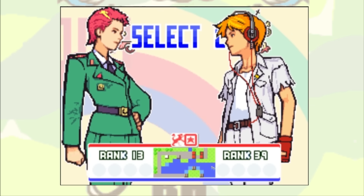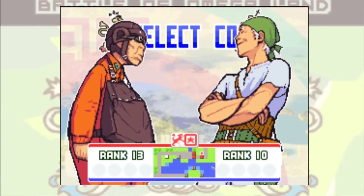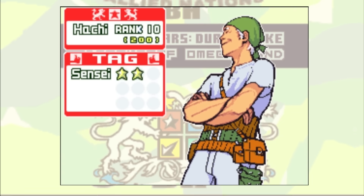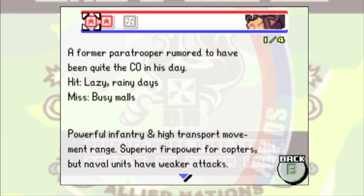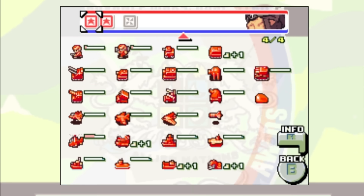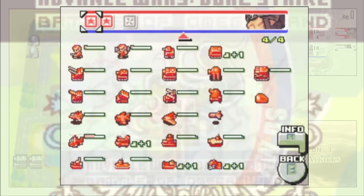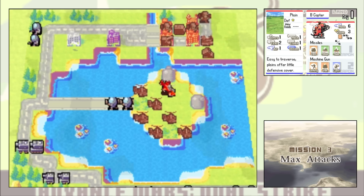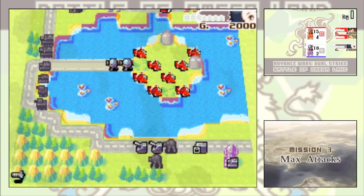Since this mission is focused on battlecopters, I decide to go with the most broken duo in Dual Strike — the Grizzled Vets themselves, Sensei and Hachi. Hachi is just here to give two tag stars to his partner. Sensei is here to kick some serious ass — he did get changed in Dual Strike as he no longer has weak vehicles, but his battlecopters are still as broken as ever and we start out with 9 of them. Strictly speaking, destroying all of the minicannons is not necessary — I just do it out of habit because they give a lot of experience to rank up your COs — even though I've maxed out every single one in the game.